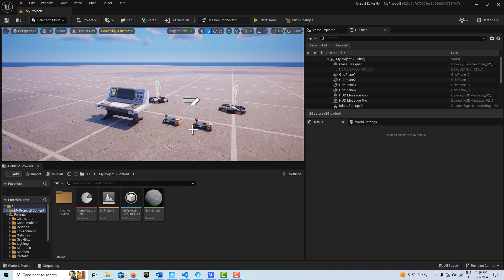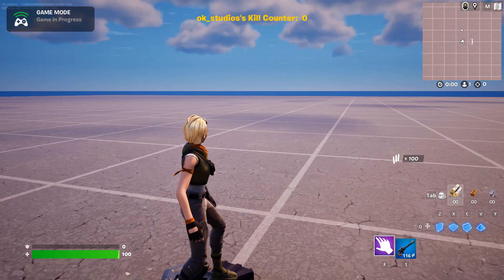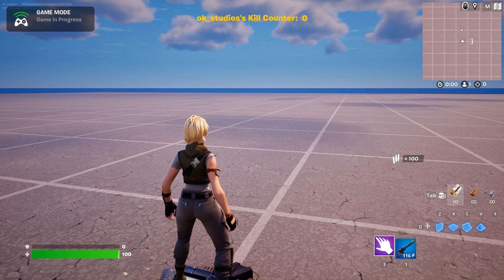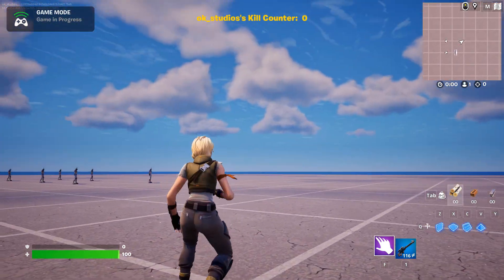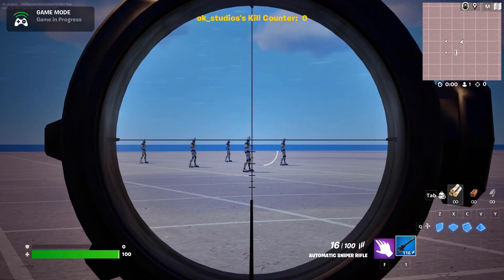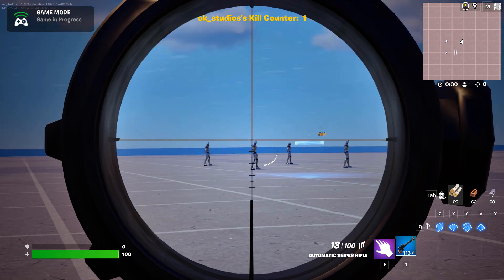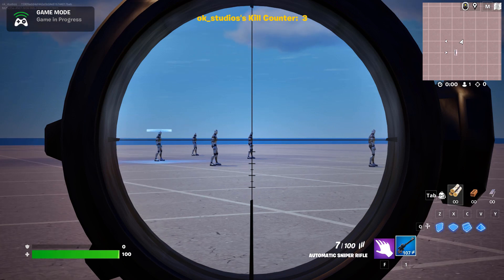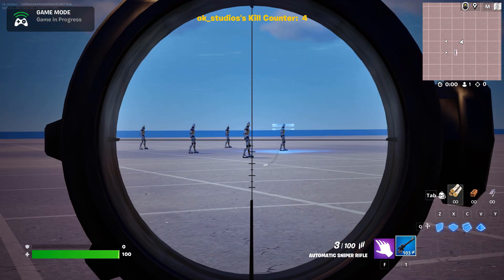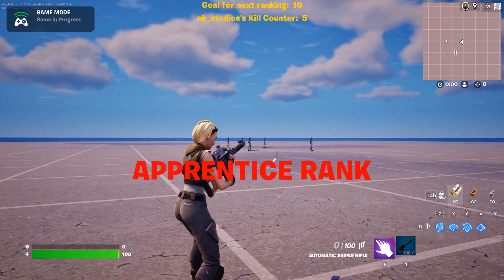Today I'm going to show you how to create a multiplayer ranking system. This is what it's going to look like — if I go into start game, there's my player and you can see right up on the top I have my kill counter with my agent's name on it. I've got a weapon in my supplies and I'm just going to shoot five of these — one, two, three, four. When I get five I should get a level ranking notification that I'm an apprentice rank.